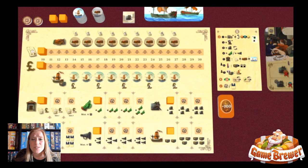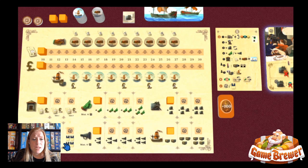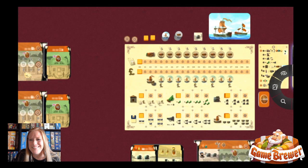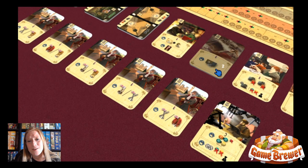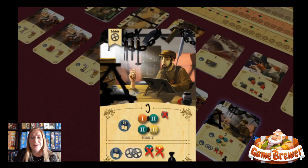Every player starts with one development card. These development cards give them a special action that will help them throughout the game. You can have other development cards as well — your board determines how many you can hold at any one time. You start the game allowed to hold two, and you could increase that to hold up to four. Those are the main development card components of Arkwright the Card Game.